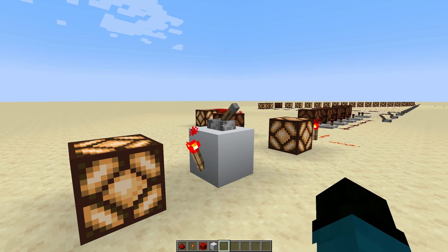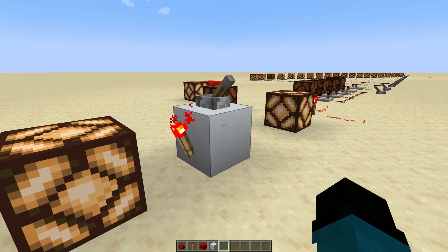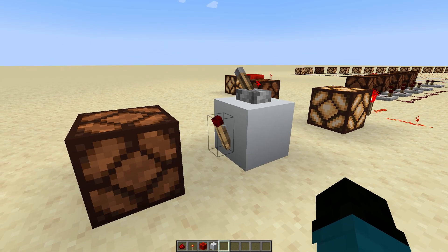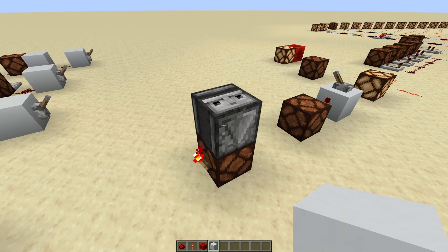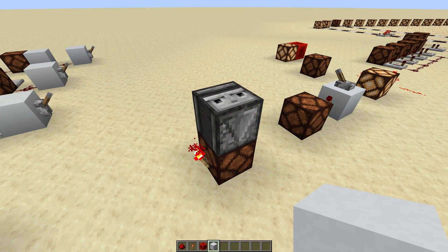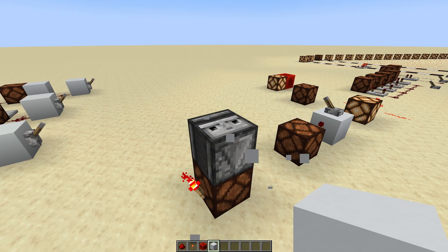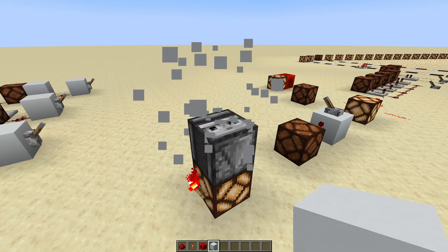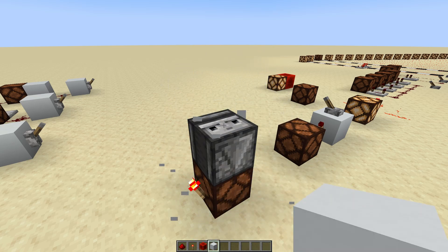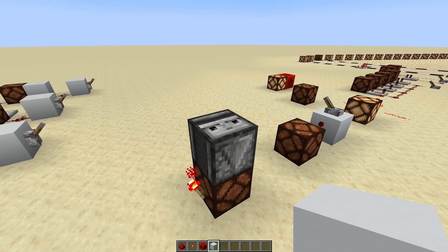Something cool about redstone torches is that if they're attached to an opaque block — we call this type of block opaque because you can't see through it, as opposed to something transparent like glass — if you provide power to that opaque block, it'll turn off the redstone torch. But not always. Observers send a very short pulse when they observe something change in front of them. If I put this white concrete down, it powers the redstone lamp, but the redstone torch isn't changing — because the pulse emitted by the observer is too short. To change the state of a redstone torch, whatever pulse you send has to be longer than 1.5 ticks.